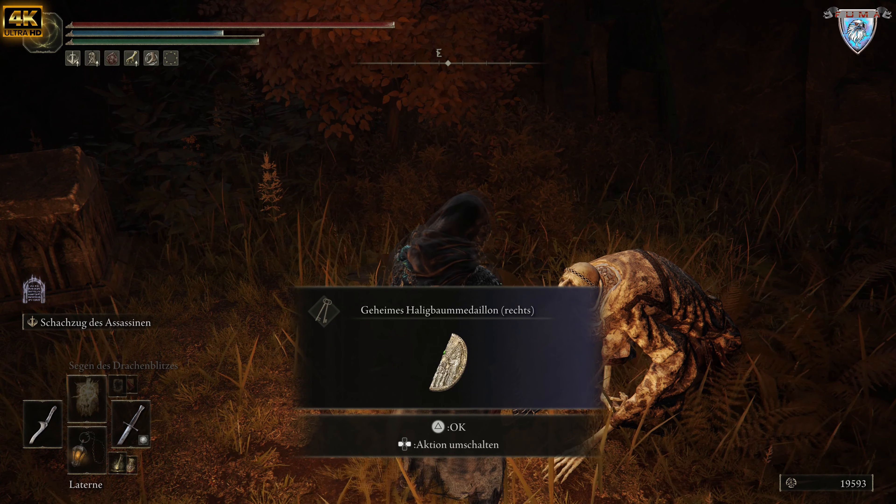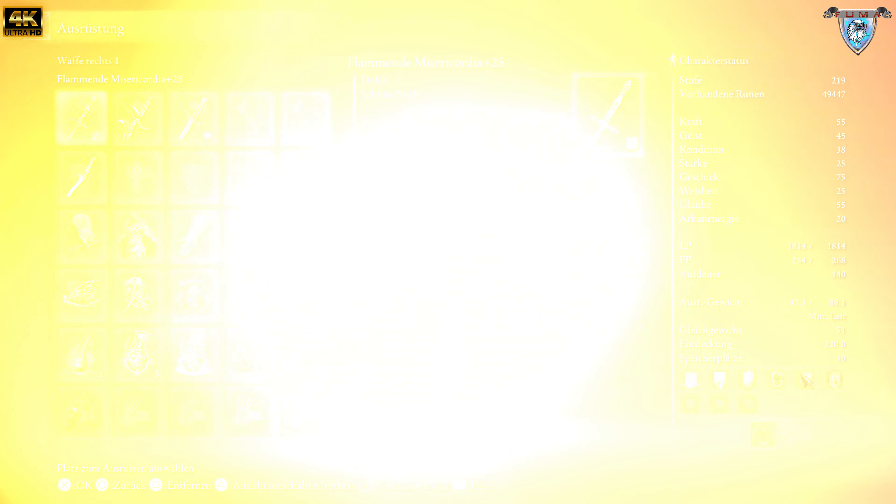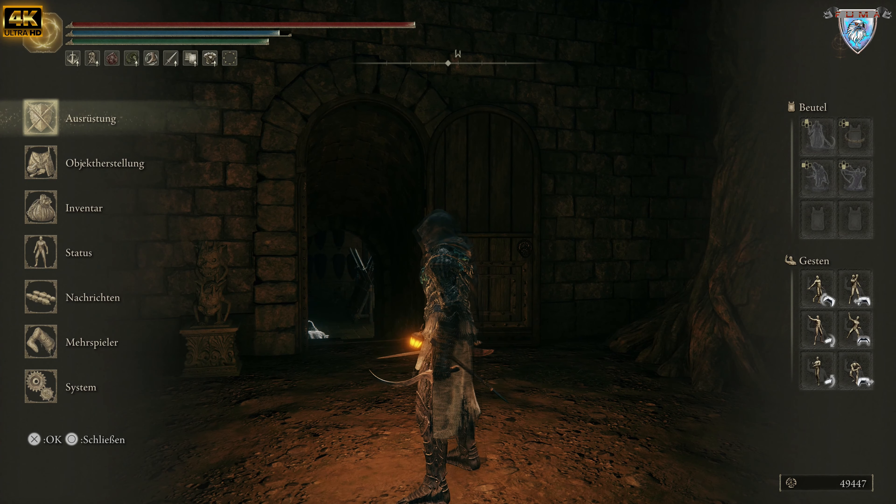Das braucht ihr, um diesen Aufzug zu bewegen. Eine meiner stärksten Waffen mit der Königsasche — zeige ich euch noch, wo ihr die findet. Das ist der Dolch. Der macht 140% kritischen Damage bei der Angriffskraft. Und die kriegt ihr schon ganz am Anfang, wenn ihr das Schloss Sturmschleier erkundet.